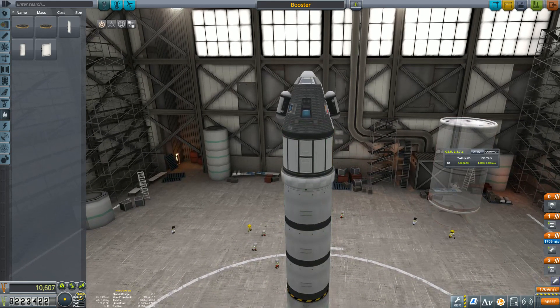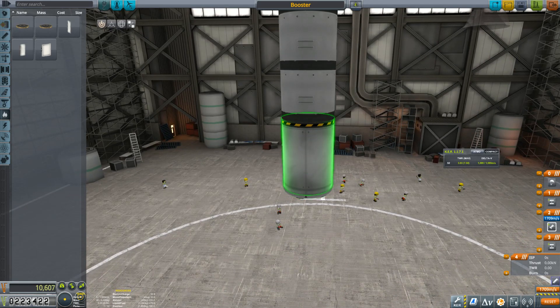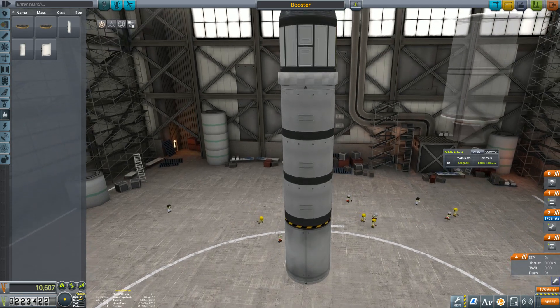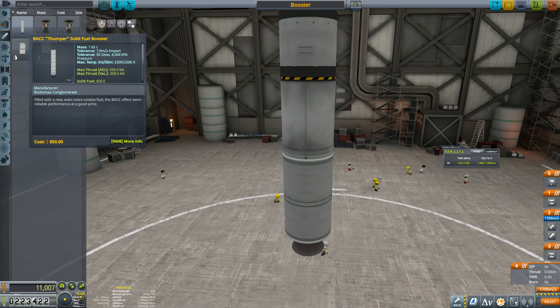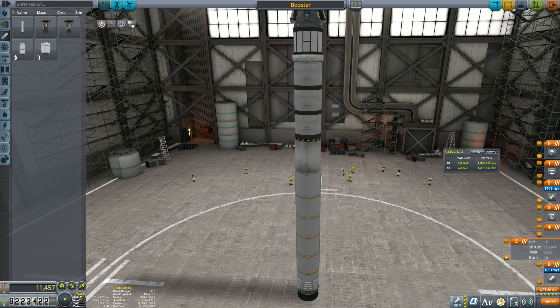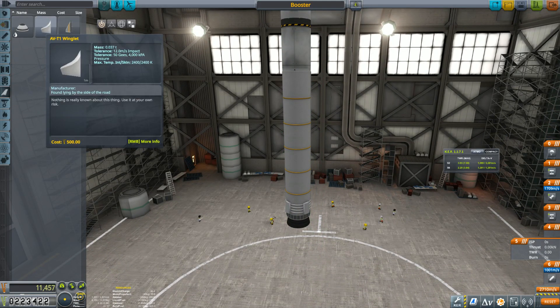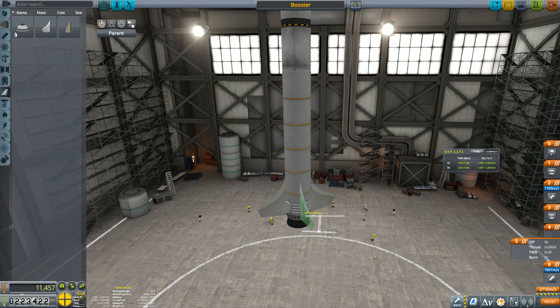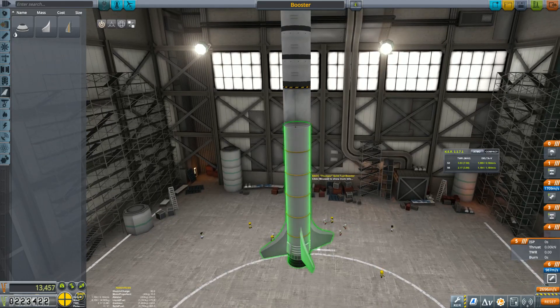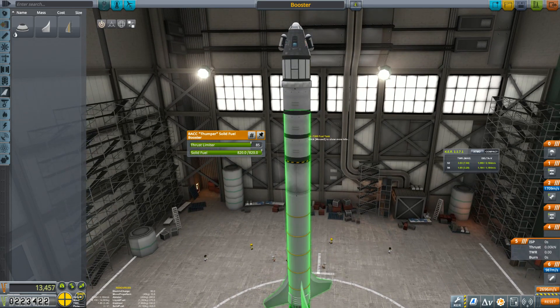Never hurts to put a heat shield on. Let's make a new stage. That looks a little unbalanced — let's get our stages right. That's only 562 delta-v, we want something more. That's 2.2 — a little better. It's a very long rocket so we definitely want some fins. Let's limit the thrust just a little bit — 1.85, how about that.